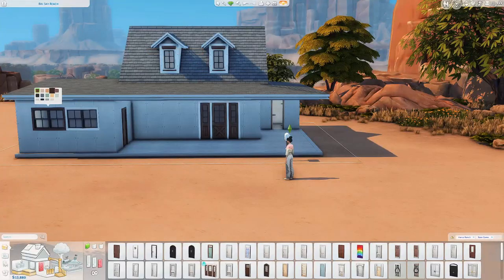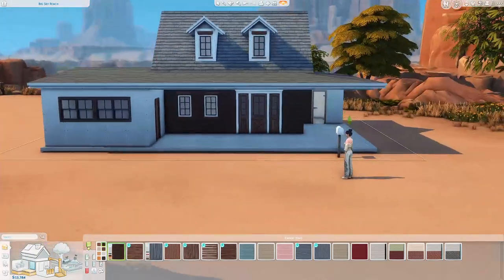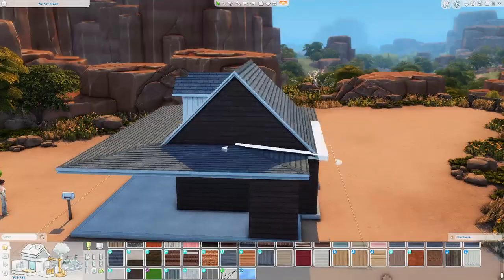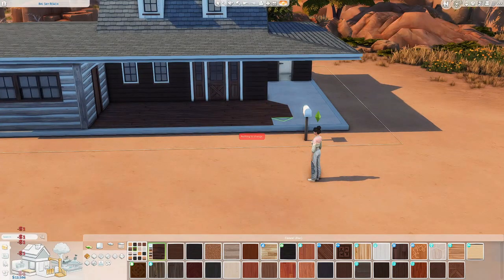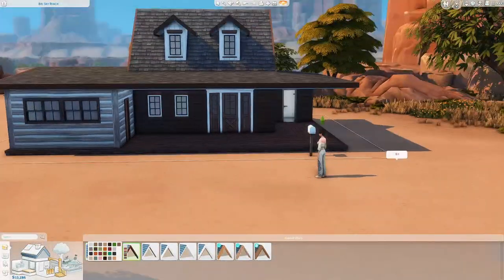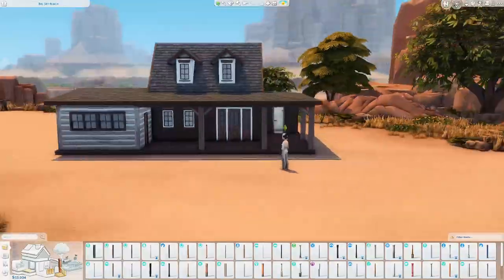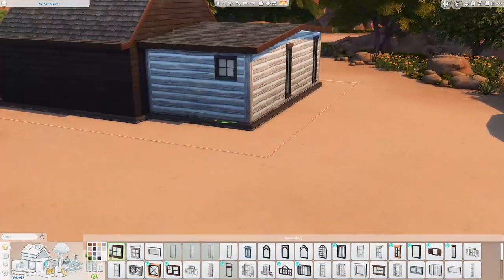Luckily, a lot of the items in this pack are really cheap. All the windows are some of the cheapest ones we have in the game, and that's perfect — couldn't ask for a better price tag for those when building a starter house. It totally mixes up what you can do right off the bat. So if you frequently play the game without cheats and want to decorate your starter houses with a whole bunch of new objects, I would totally recommend this one.